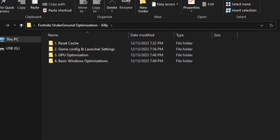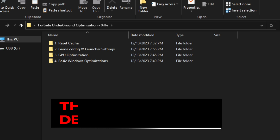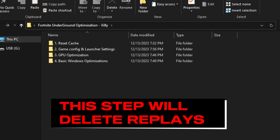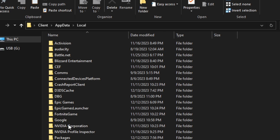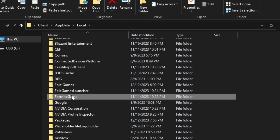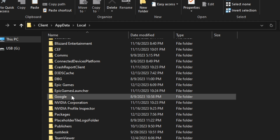Resetting cache is important if you've had the game for a while and haven't completely wiped and reinstalled it or factory reset your computer. Keep in mind this is going to delete all of your replays, so if you have any replays saved that you need, be aware they will get deleted. Just double-click on number one, find the FortniteGame folder, and delete it.